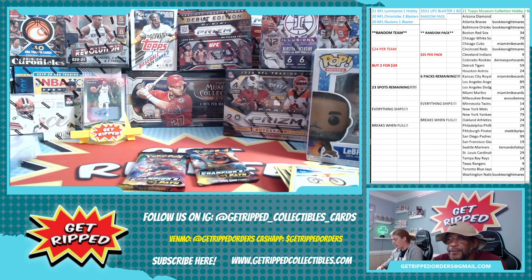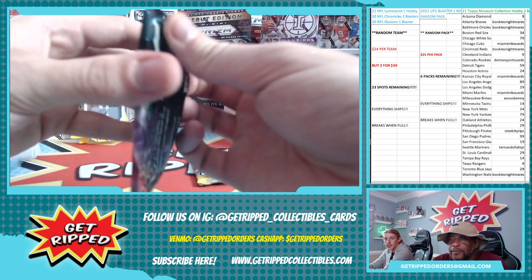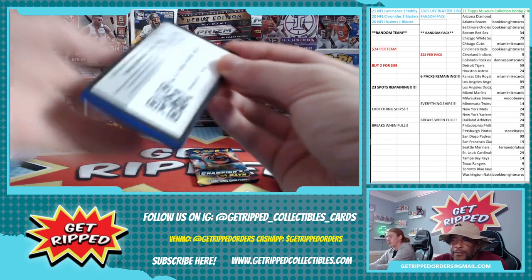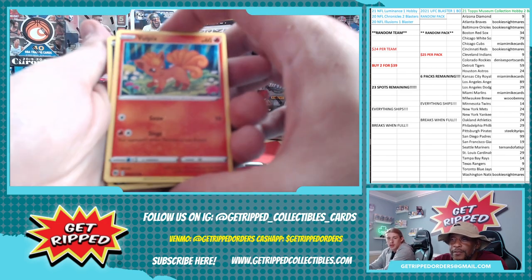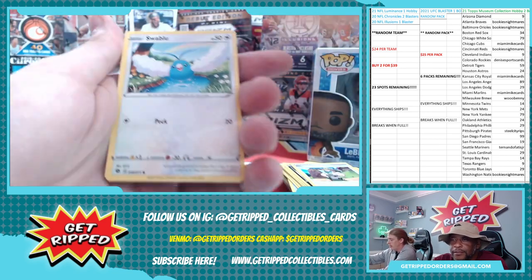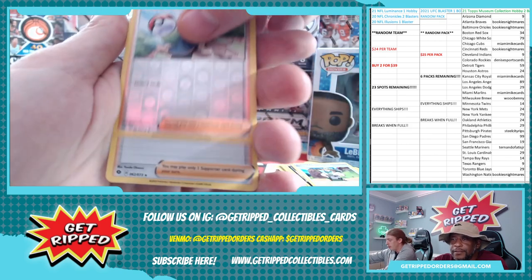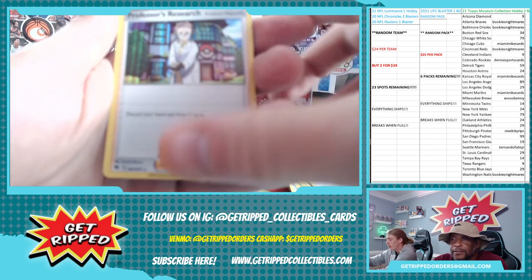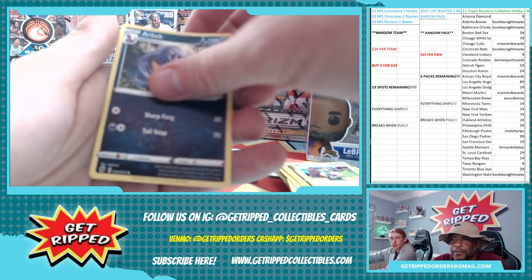We got two packs left. Guess the next V or VMAX in the chat for ten in credit. Reverse holo of Hop trainer card - that's the rival in the game, fun fact. Holo of Professor's Research. Arbok.